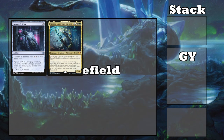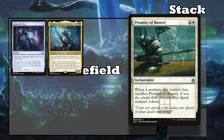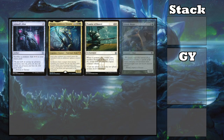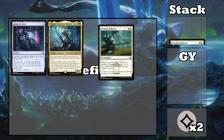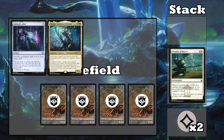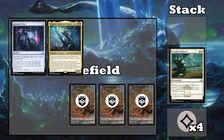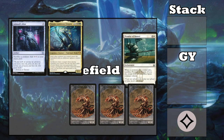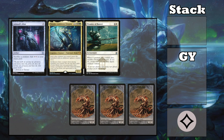But we can also return enchantments, like Promise of Bunre, that says when a creature you control dies, you can sac this enchantment and create 4 1/1 spirit tokens. So if you have a random creature, sac it to your altar to make 2 mana, and then sac Promise of Bunre, making 4 spirits, and they all enter with vigilance counters thanks to Tiam. You can sac 1 spirit to make 2 more mana, and then pay 3 of your 4 mana to activate Tiam, removing the 3 vigilance counters from your spirits, and returning Promise of Bunre to the battlefield.